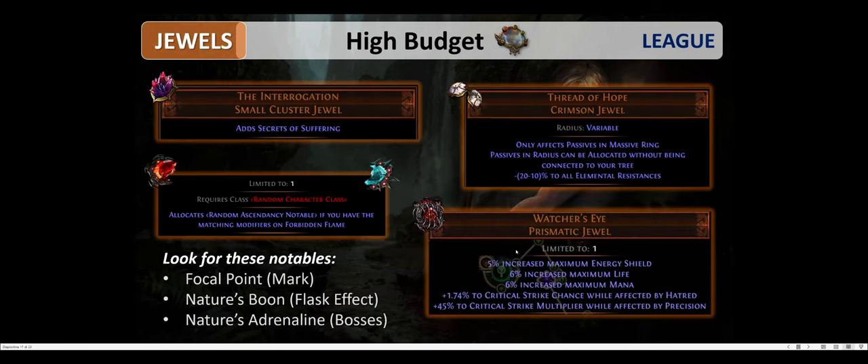For high budget jewels, you introduce The Interrogation, which adds the Secrets of Suffering keystone. This keystone replaces the normal elemental ailments of freeze, ignite, and shock with Brittle, Scorched, and Sapped. These ailments are very powerful: Brittle provides up to 6% base critical strike chance, which is really a lot. Scorched and Sapped provide increased damage against enemies and less damage dealt by those monsters. A very powerful keystone.